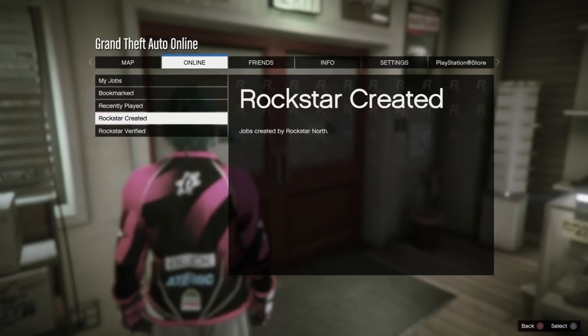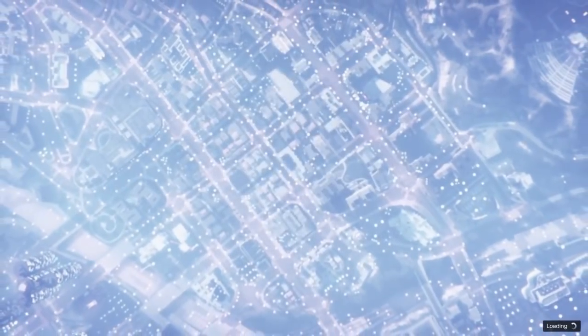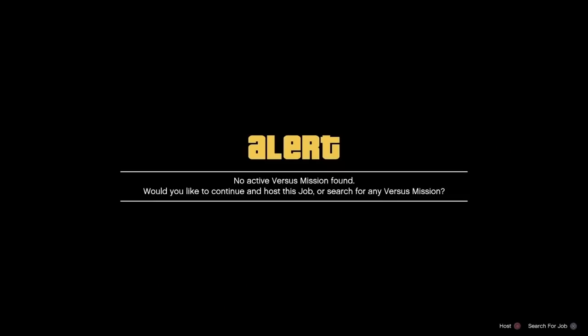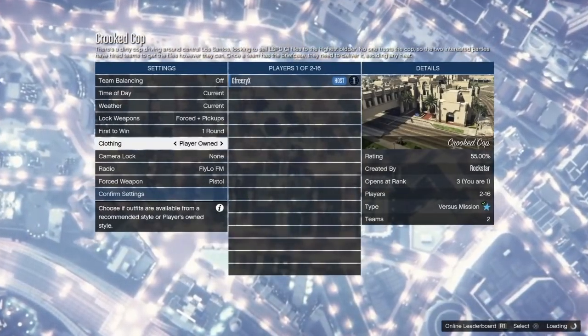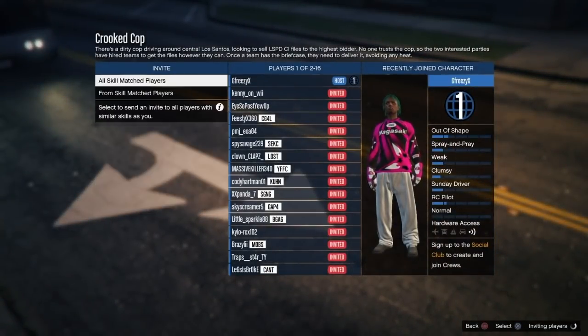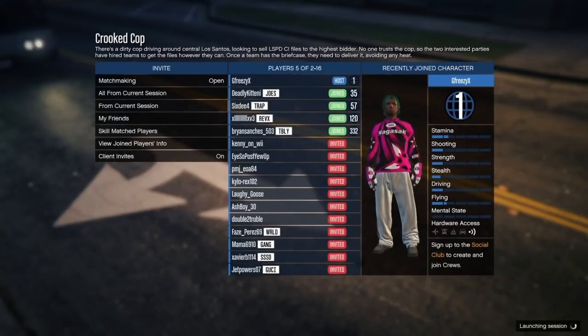From here walk outside and start the job Crooked Cop. Head to online, click jobs, play job, Rockstar created, then versus missions and Crooked Cop — start it up. You do want to host, or you can join another person — it doesn't matter. People join this job like crazy so it's easy to get people in it. One of the most important steps: put player owned on — it starts on classic so make sure you change that. As you can see, a few seconds later look how many people we got in the job.